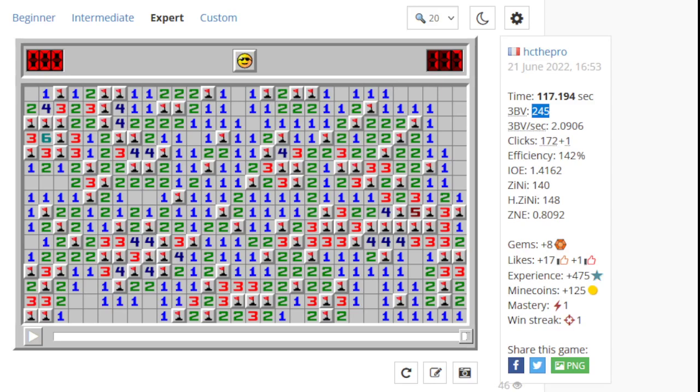Yeah, that is the efficiency PB by 8C on expert at the moment. I've got to say this one I'm not as impressed as I was by the intermediate game that he did. I feel like this one has a good number of mistakes. So I'd give this a 0.8092 out of 1 for this zini.